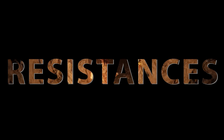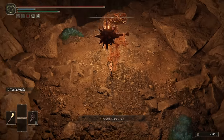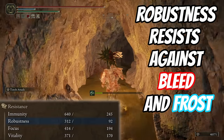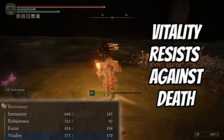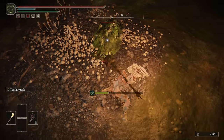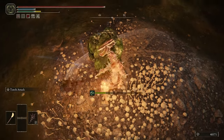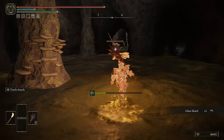Next up, let's have a look at resistances. Most people probably know what resistances do, but I really wanted to call out why there are two different numbers next to all of your resistances. Immunity increases your resistance to poison and rot. Robustness increases your resistance to bleed and frost. Focus increases your resistance to sleep and madness. And Vitality increases your resistance to death. I'm wearing the full mushroom set here with a couple of talismans to raise my immunity even higher, and this dungeon is an absolute breeze — my poison bar is massive and it takes so long to fill up.